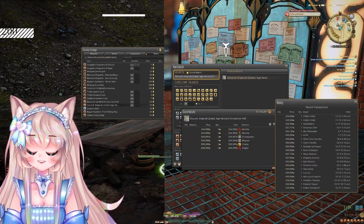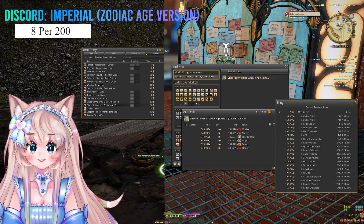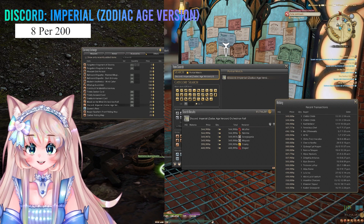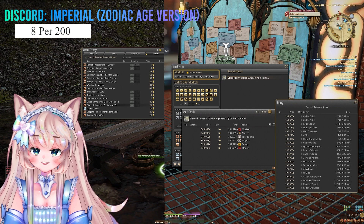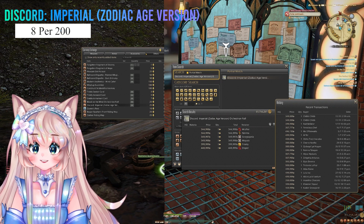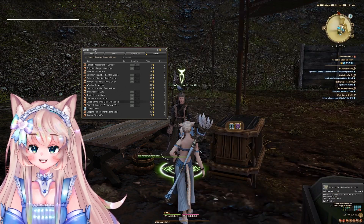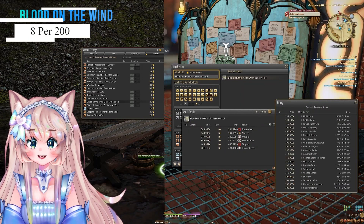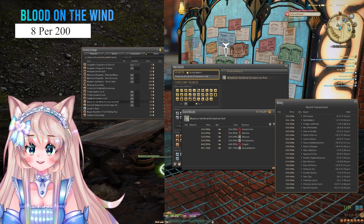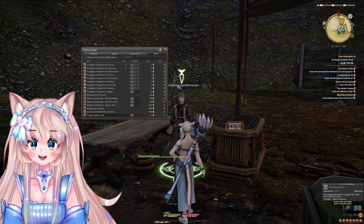The next item is the Discord Imperial Zodiac Age Version Orchestrian Roll. For Orchestrian Rolls, it is a slow sell — I recommend just buying one, since you can buy 8 per 200 Clusters, but just sell it and put it up. After you sell it, buy another and put it up. The next Orchestrian Roll is Blood on the Wind. It goes for 344,000 gil and you can buy 8 per 200 Clusters.